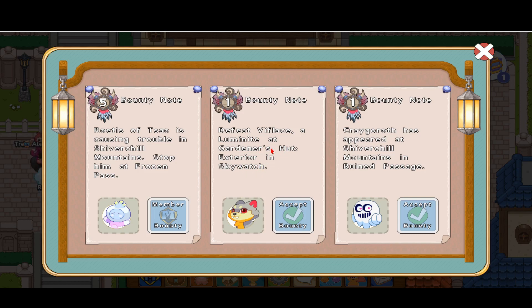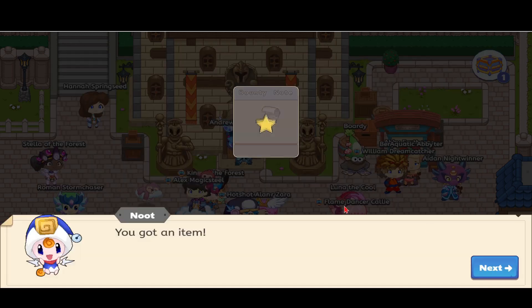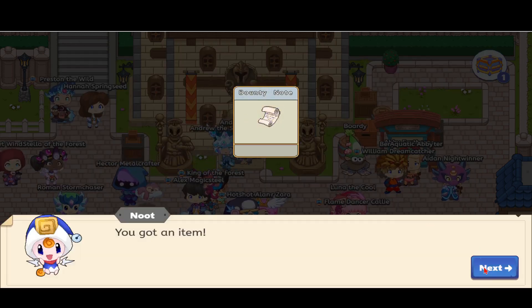We have to defeat Vy Flass, a LumiNight, at the gardener's hut exterior in Skywatch. His name is Vy Flass — it's a very weird name — and it's so cute. It has like two dots on his forehead, a tiny red ear on one side and a tiny red ear on the other. In order to read the full description, we have to accept the bounty and catch the pet. To get any pet on the bounty board you always need to accept the bounty first.